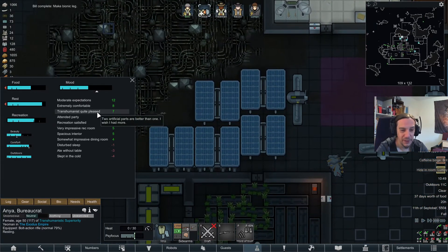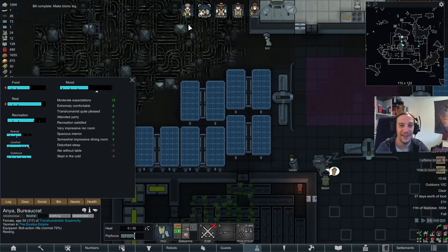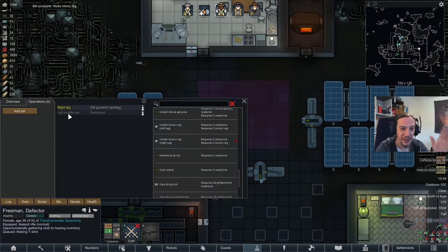Transhumanist mood: two artificial parts are better than one. I wish I had more. Don't worry — you'll get there. Everybody gets there.